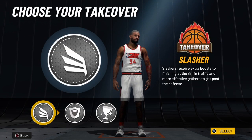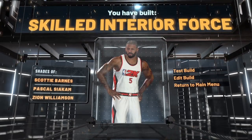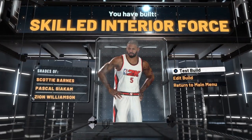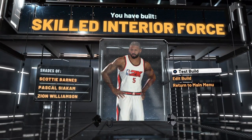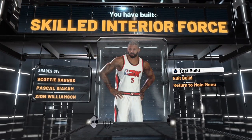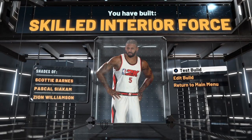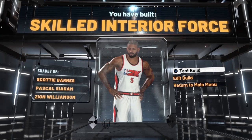A stat stuffer is a guy who can score, get assists, get rebounds, get steals, and get blocks — that's this build. I'm going to give you a new term: demigod. This is a demigod build. Even though it can't shoot the three or mid-range, it does everything else. It's going to compete, it's going to score — you cannot stop this build. And there we have it — we got the slasher takeover.